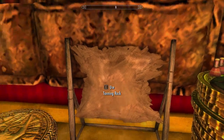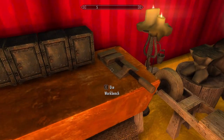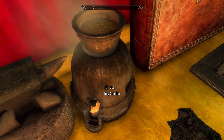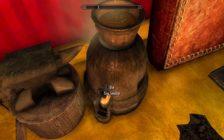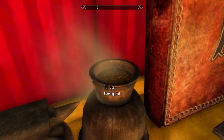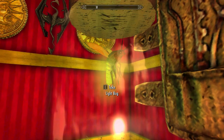They also have the tanning rack for your leathery needs, the two creepy currently-glitched-out mannequins, a workbench, a grindstone, an anvil, a tiny smelter, and — even though it's kind of a weird thing — I oddly love that there's a cooking pot on top of the tiny smelter. A very good use of space: you've already got that thing going for smelting metal, and now you can also use it to cook. Just an amusing little use of space.